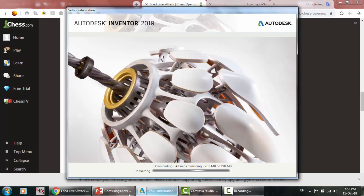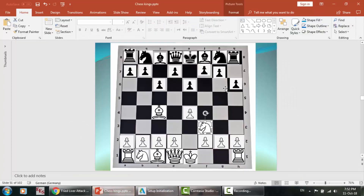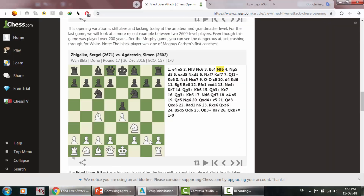If he comes here I'm going to capture it, but I'm not going to capture it using my pawn — I don't want to make two pawns on the same line. So I'm going to capture it using my queen. Let's see what's going to happen.